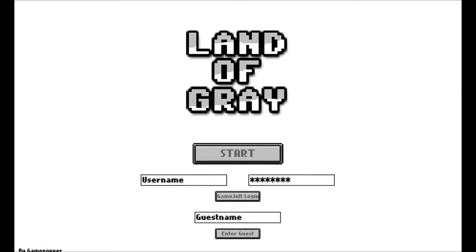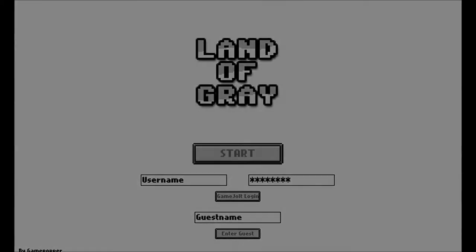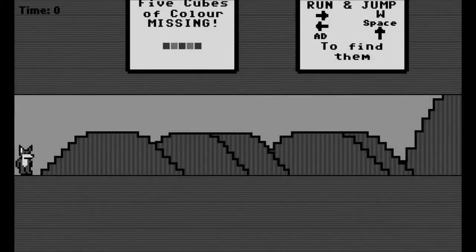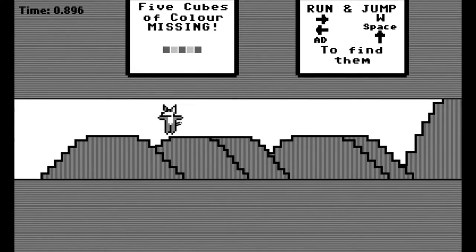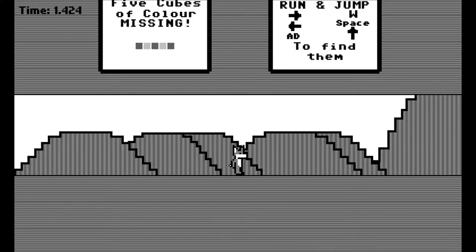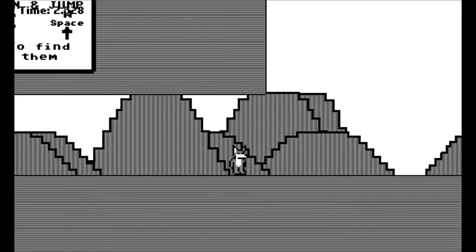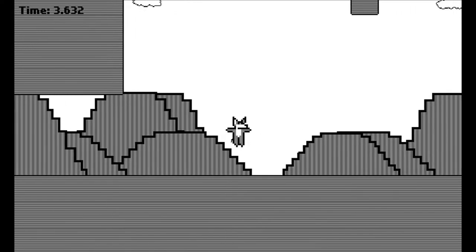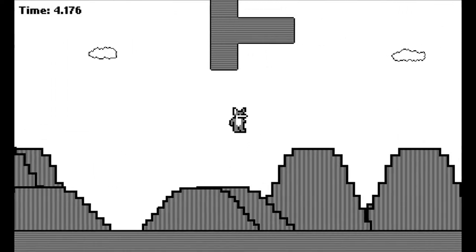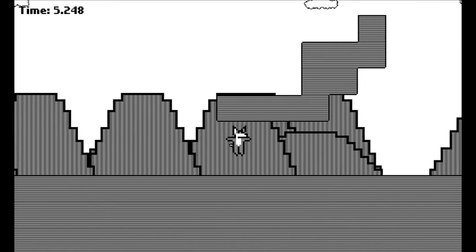We are here on Land of Grey, I'm gonna go ahead and start playing it now. Okay, so five cubes of missing color — run and jump. The frame rate is dropping for me but I think that's just because of my crappy computer, so ignore that — it'll feel a lot better for you. You can also do WASD. Oh god, this character goes really far. Okay, we're hitting a block.